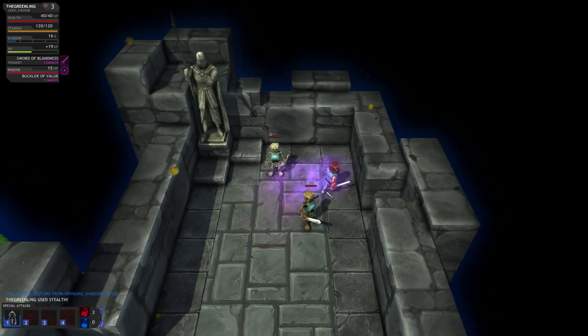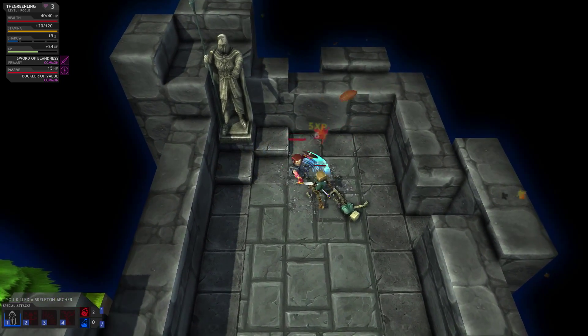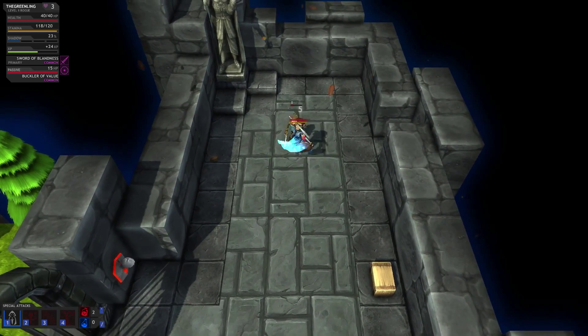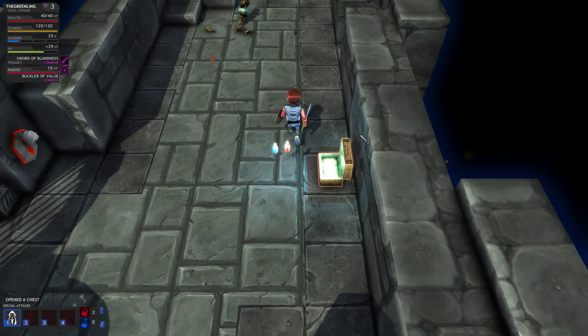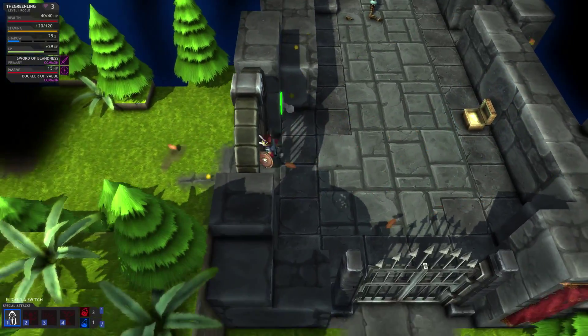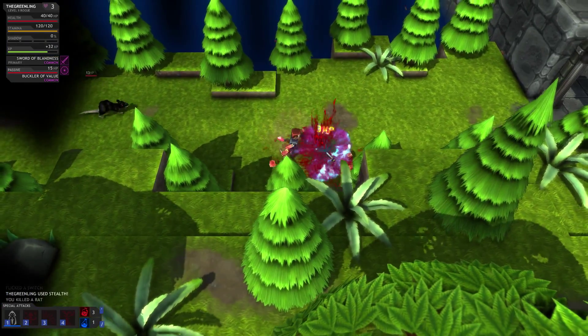In shadow mode, enemies cannot see us. When we get out of shadow mode we get a critical hit — I think I actually stunned him. We recharged our stealth there too, which is cool. Pull a lever and you can stealth again — one-hit the rat. Stealth is a very powerful ability, as you'd expect from the rogue.